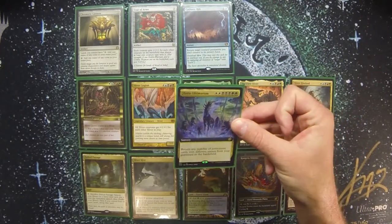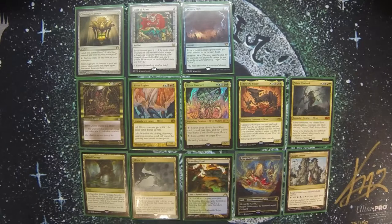Eerie Ultimatum is 7 mana — the most expensive spell in the deck. I also have Return from Extinction and cards like that to pull creatures from the graveyard to my hand or the battlefield, depending on what I need, so I can continue to utilize their utility.